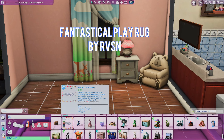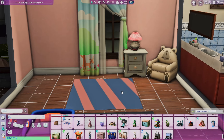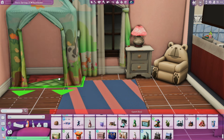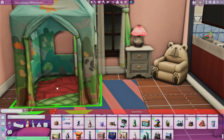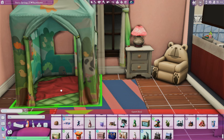This next mod is called the Fantastical Play Rug and it is by Ravishing. This mod is so convenient for your toddlers to come into a room and play. It comes in a different assortment of swatches. You just place the rug wherever you want — it kind of takes the place of the Dream Home Decorator big tent. If you have that game pack, you know the tent is huge and big, and sometimes it's awkward when you want to take a good picture.